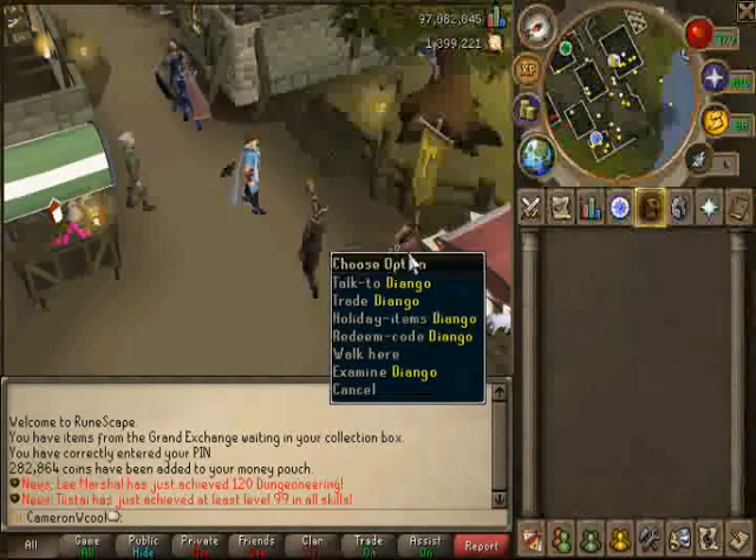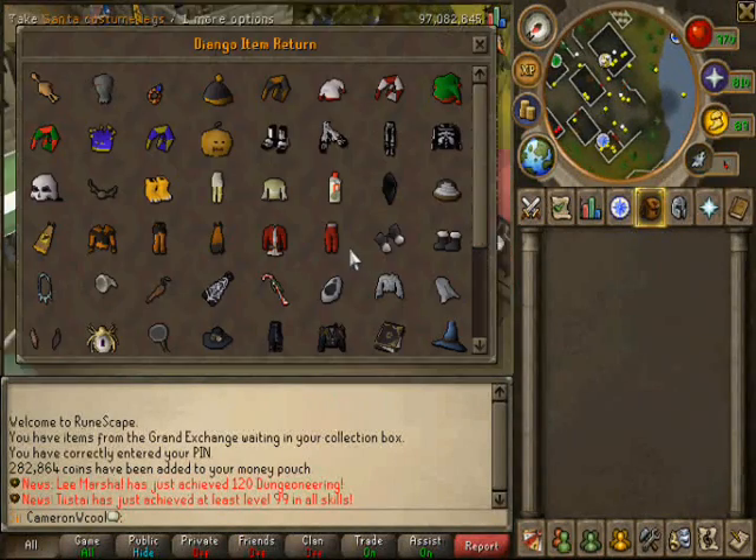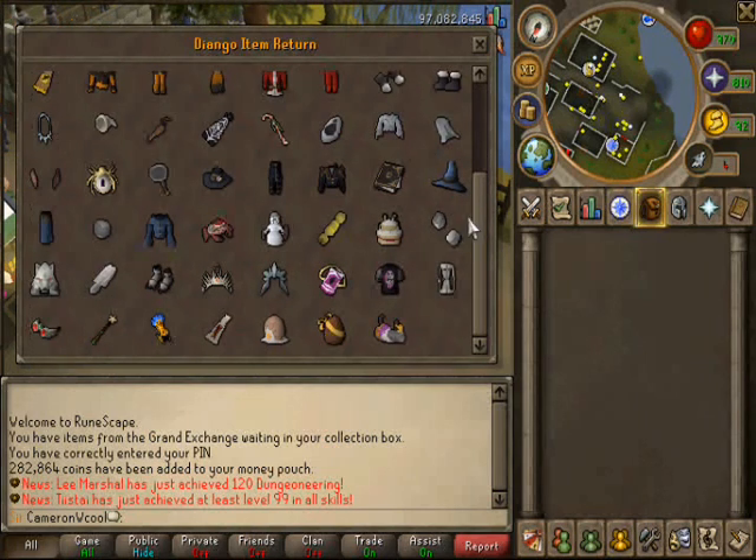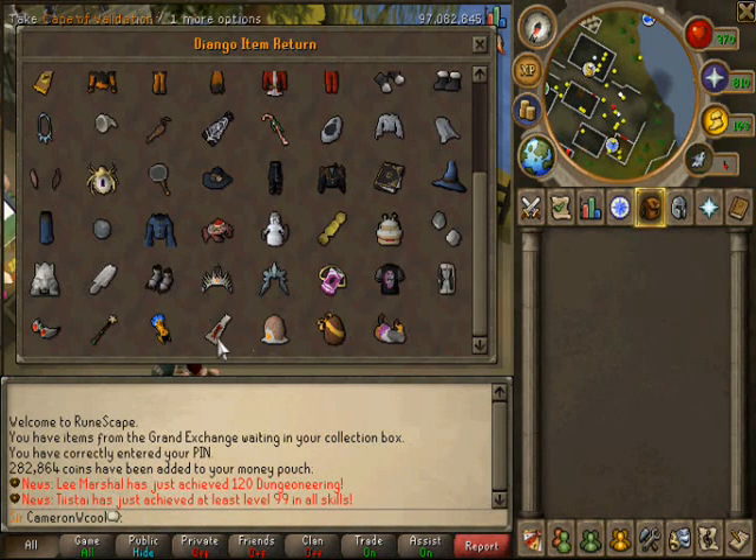Alright guys, here we are. We just go over to Diango and click on Holiday Items. Here's all my holiday items — just ignore these for now. What you do is scroll down to the bottom, or go to the very end of where all the event items are. It could be any amount. You go down to the bottom — what's weird about this is it's counted as if it came out before the Easter event.